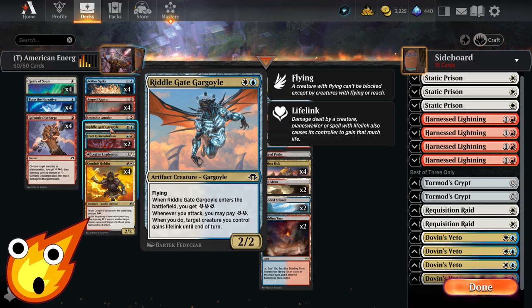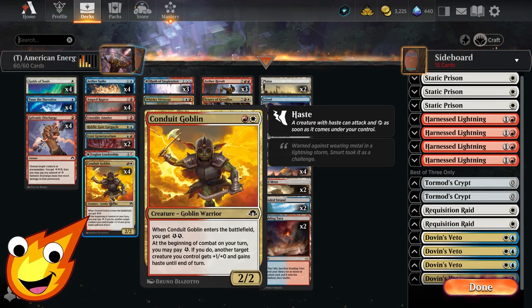For extra energy from creatures, we have a single copy of Riddle Gate Gargoyle — we don't need this ability often, but it's great in a pinch. It's a flying 2/2 that enters with three energy, and you can pay two energy to give a target creature you control lifelink until end of turn.